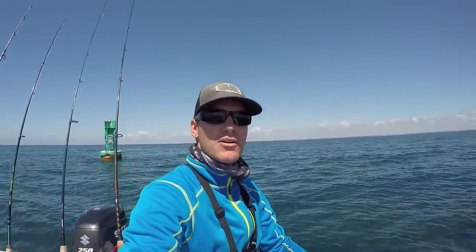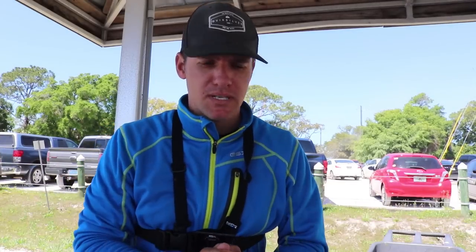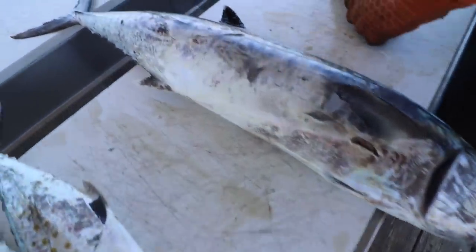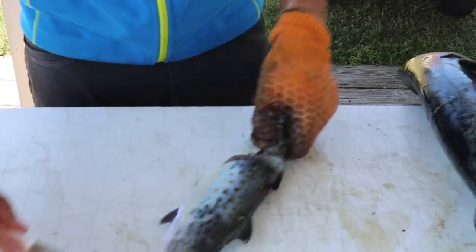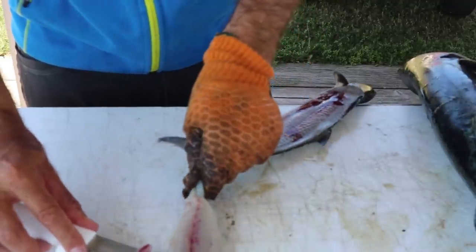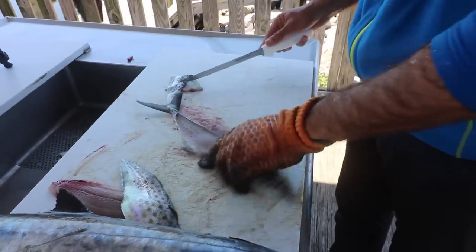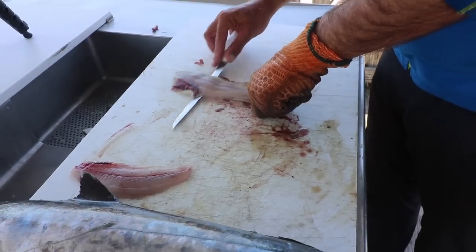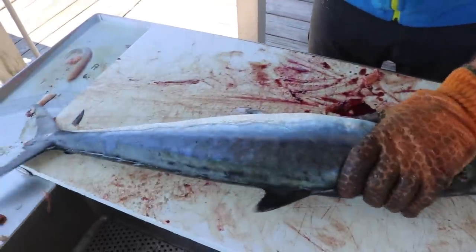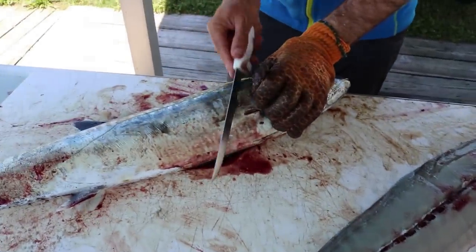All right, I'm about to clean these bad boys up. I've got my Spanish mackerel and king right here. These are some of the easiest fish to fillet — you just go right down the side. Make sure you take the meat off the skin; it's a little fishy with Spanish and kings if you keep the meat on the skin. Clean the king mackerel the same way as the Spanish — he's just a little bigger fish. Go right down the side, super easy. Nothing to it!